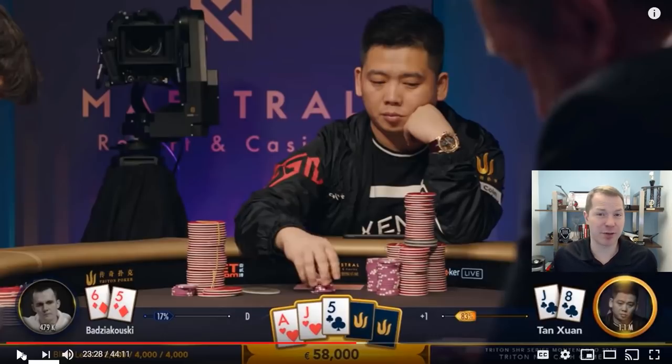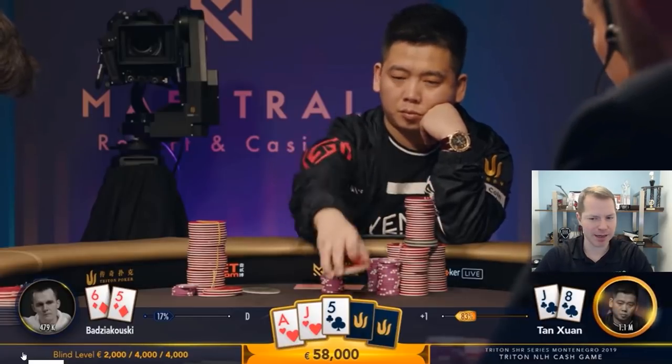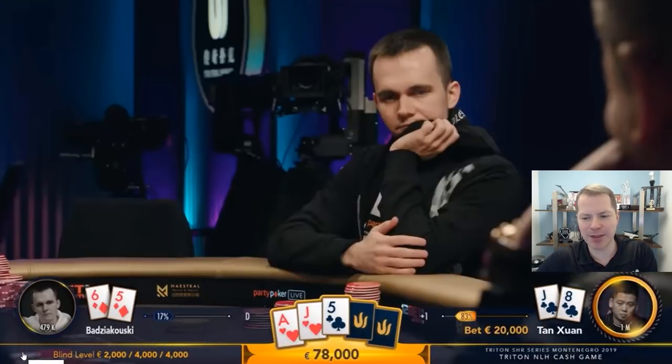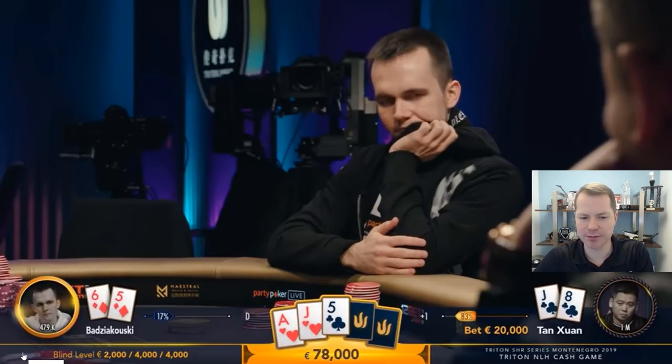If you bet, you're not going to get raised all that often, so that's nice. But if you are going to develop a checking range, very often the best hands to check are the medium-strength hands that can very easily check call flop and can very often check call turn. So I don't think he has to have a checking range — I think just betting here somewhat frequently is fine. But if you are going to develop a checking range, this is one of the absolute first hands you want to be checking with, because you can check it and you just know you're not folding it. He does bet, though — he makes a small bet of 20,000, about a third pot.